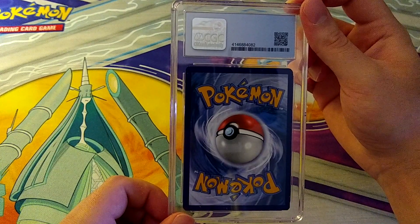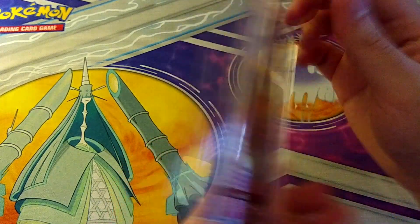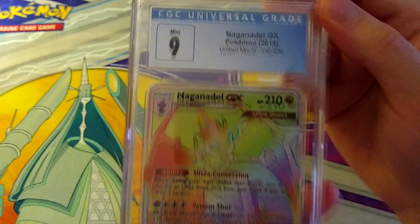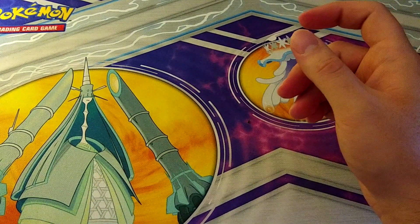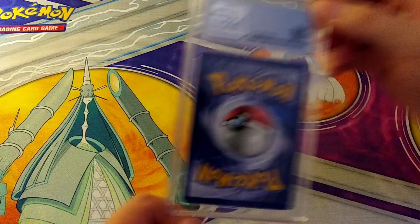Those Sun and Moon sets will probably rise in price immediately following the end of the Sword and Shield era. Here's a 9 on Naganadel GX — it's an Ultra Beast and not a particularly popular Pokemon, but it still pulls the 9. As long as we're not getting 8s and 7s, that's all right.